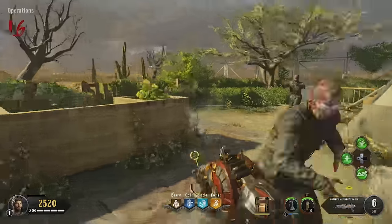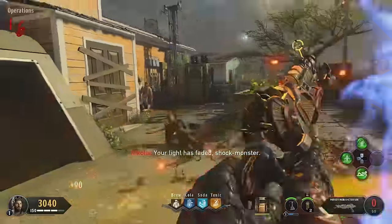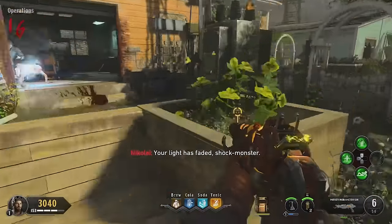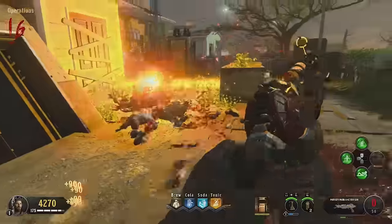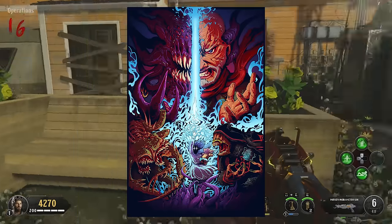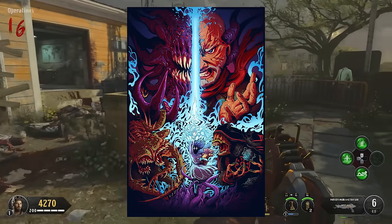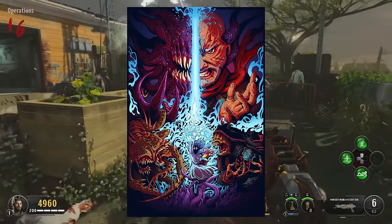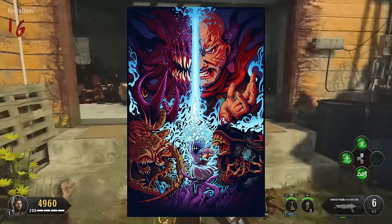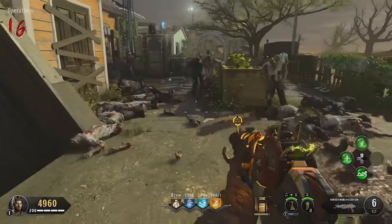That wraps up my video on the Elemental Mark II ray guns. One last thing before I go: for a limited time, I'm selling Great War posters and t-shirts which show Monty versus the Shadow Man, and Keepers versus Apothicons, and Samantha — whole lot of cool story stuff in there. The link is waffles.ownage.com and that's in the description below if you want to grab one. Thanks for watching, guys. I have been MrRoffWaffles — I'll see you very soon in more videos like this, linked on screen and in the description. Bye for now.